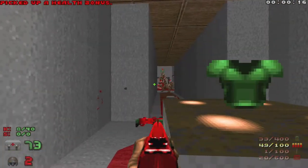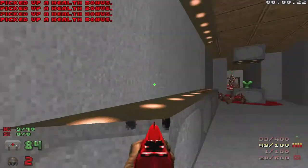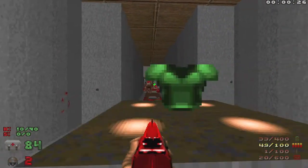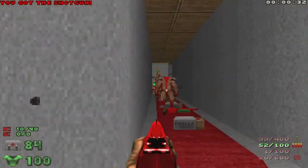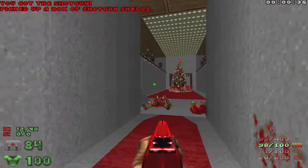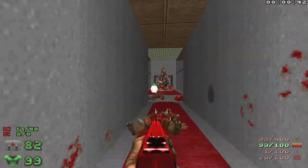As you can see, the Imps throw snowballs. And I did have to turn on jumping for this, because as far as I can tell the only way to get this green armor is to jump up here. I know — blasphemous, Doom should not have jumping — but that green armor is going to help out.